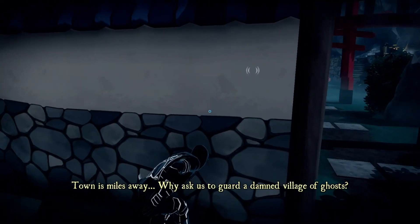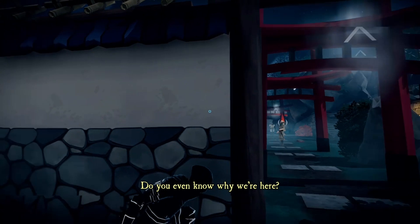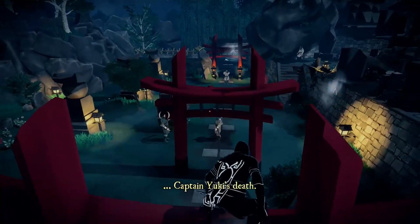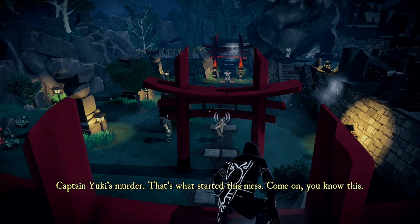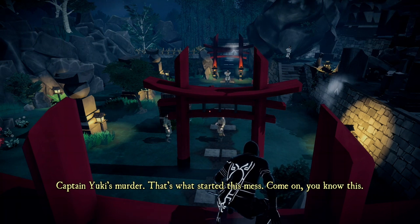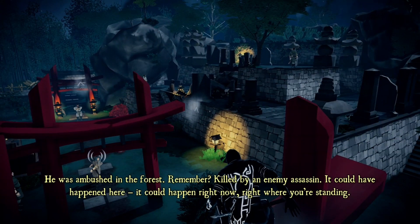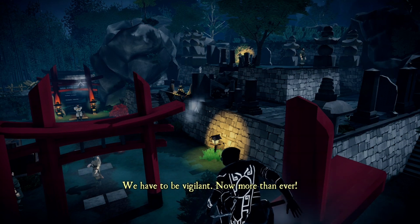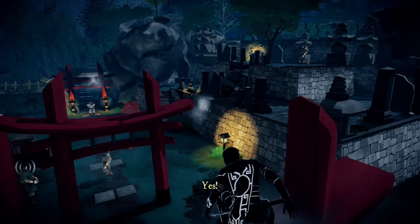Watergarter Village of Ghosts. Still hidden. Captain Yuki's death — Captain Yuki's murder. That's what started this mess. 'He was ambushed in the forest, remember? Killed by an enemy assassin. It could have happened here — it could happen right now, right where you're standing. We have to be vigilant. Now more than ever.' What was that about? Why am I not 100% trusting her?